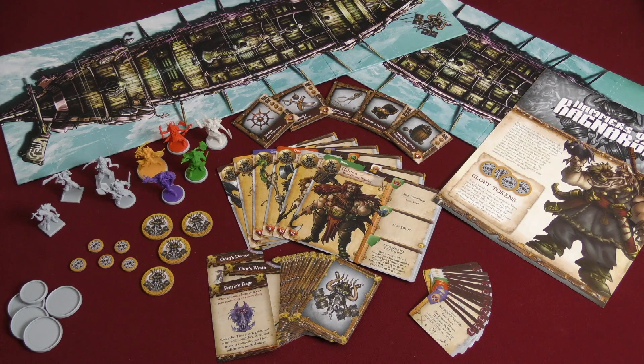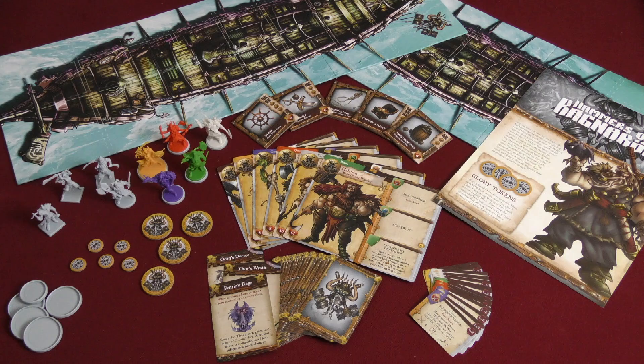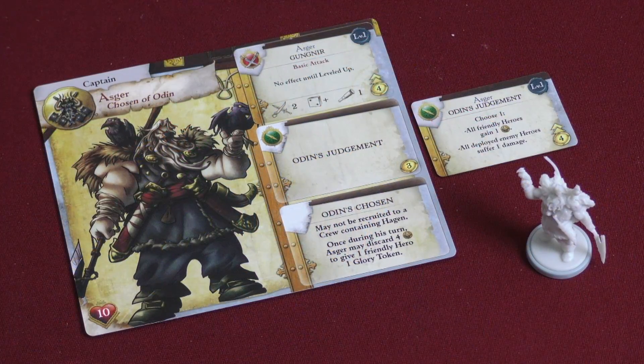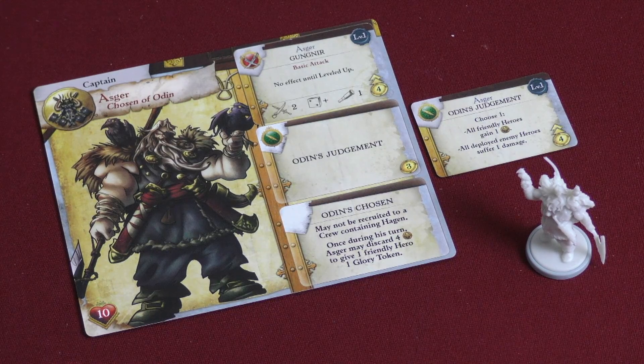Let's get down to some of the nitty-gritty things. I'm going to go over each of the different characters, give you a close-up on the minis so you can have a pretty good idea of what's there, and also look at their deck as well. First off, we have Asgard, Chosen of Odin, and he's the captain of the ship.